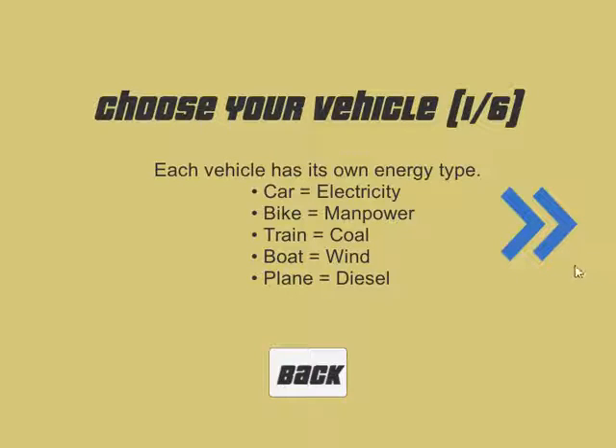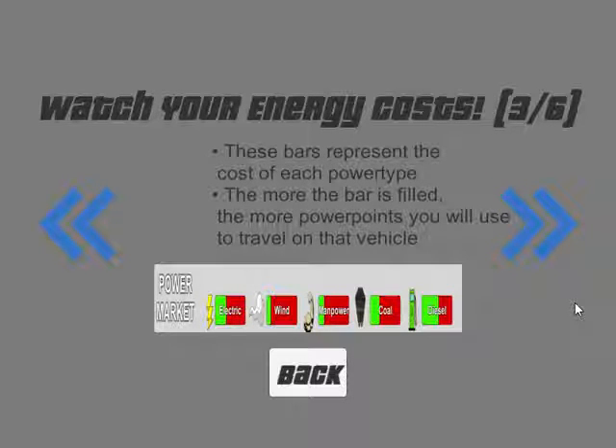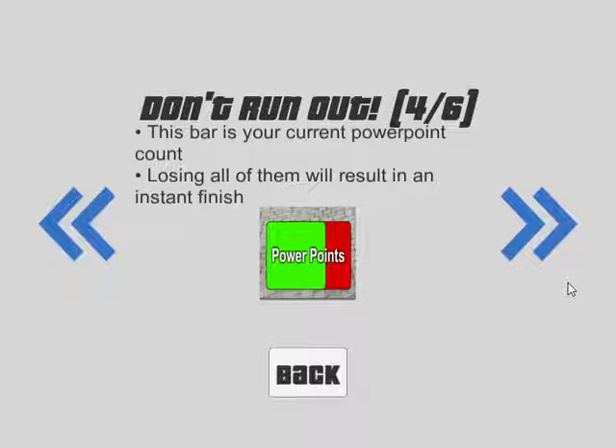Let's go into the help menu here to give you a quick rundown of the game and look at some important notifiers. You can choose your vehicle and each one has its own energy type. This little bar represents your power points, which are kind of like your fuel — if you run out, you will lose the level with zero power points. You'll be able to see the power market showing how much each power source costs at any given time. It's important to watch these and switch to vehicles with the lowest cost, or the ones you think will be moving toward a low price point in the future.